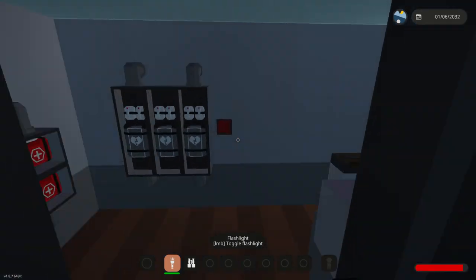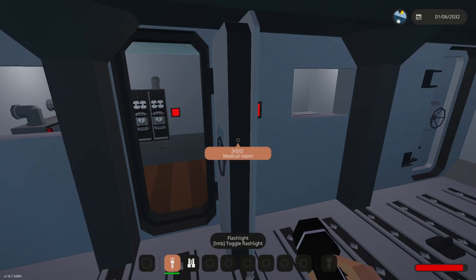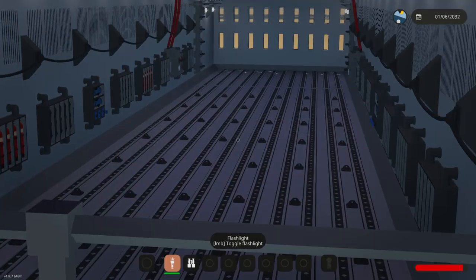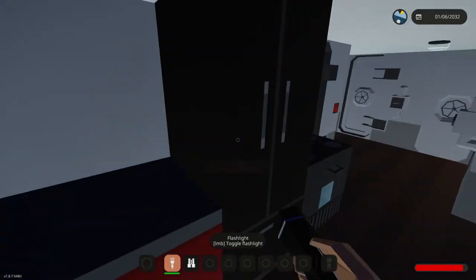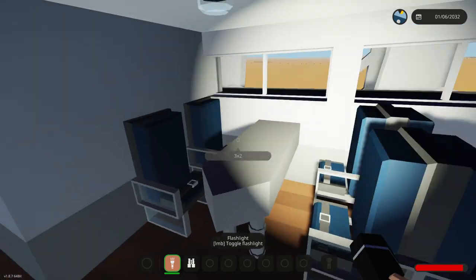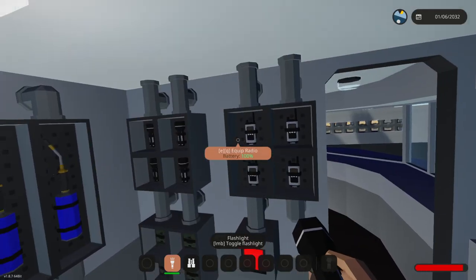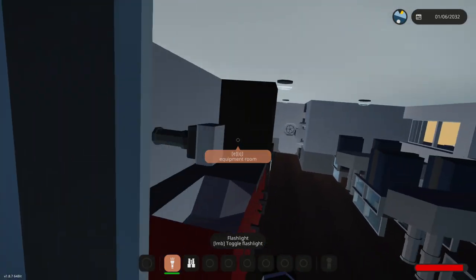Let's check out the medical room - we have a med bed, a bunch of defibrillators, and some first aid kits. Let's make our way upstairs. We've got lights. We have a view into the actual hangar, which is kind of cool. Going forwards, we have a kitchen - this kitchen looks pretty nice, to be fair. We have some tables and chairs. We have an equipment room right here as well, just in case we needed one, which has binoculars, flashlights, radios, welding torches, and fire extinguishers.